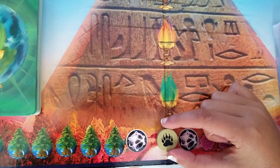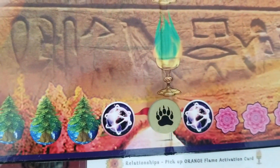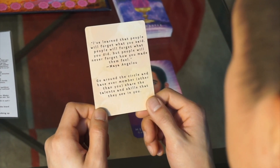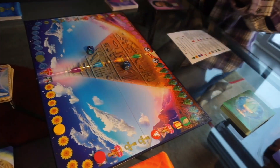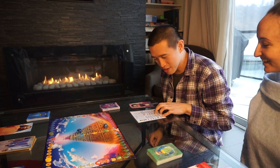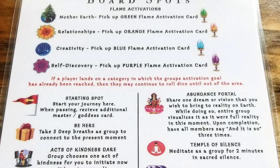Starting at the center spot, Masters of Light will take you and the group on an incredible journey into deep inspiring questions, heart-based activities, and a lot more. If a player is uncertain of what to do on a particular spot, they can easily check the game legend as provided in the beginning.